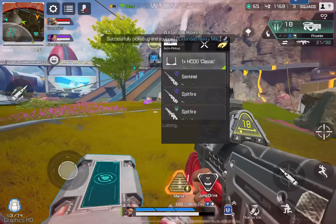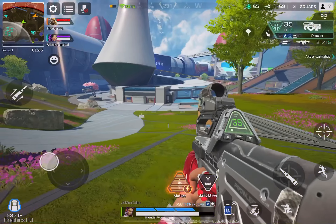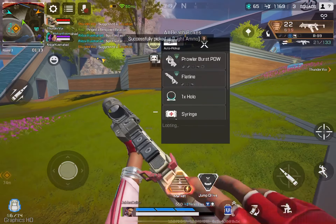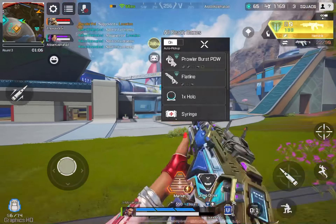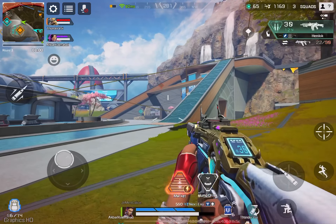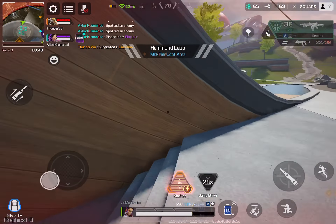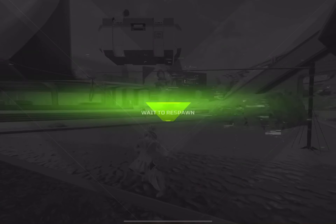My ultimate's charged and ready to go. Ultimate's ready. Reloading. Let's go this way. Enemy here. Let's move this party over here. Enemy here. Enemy here. I could use some help over here. Let's see what we have over here.